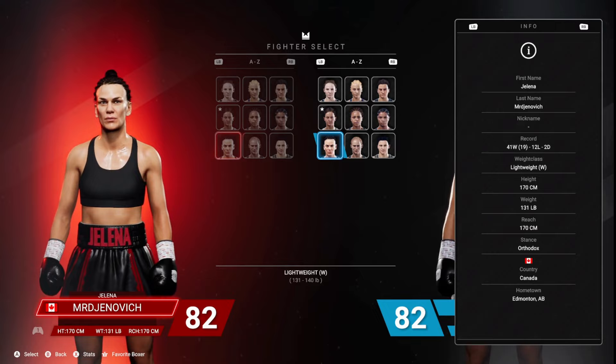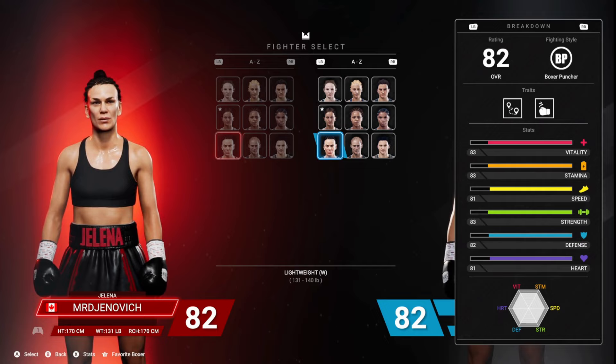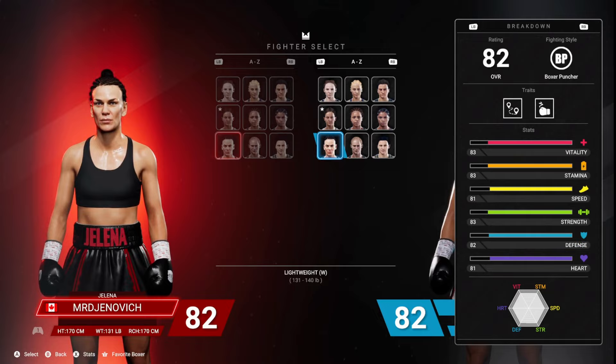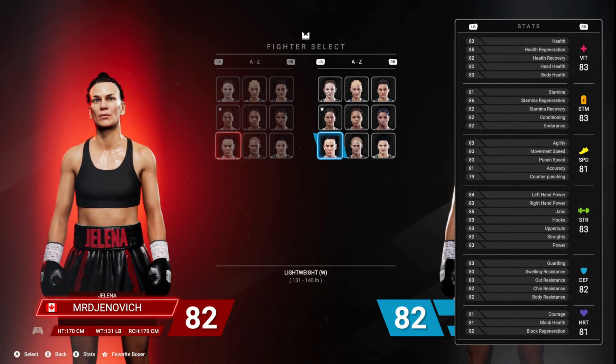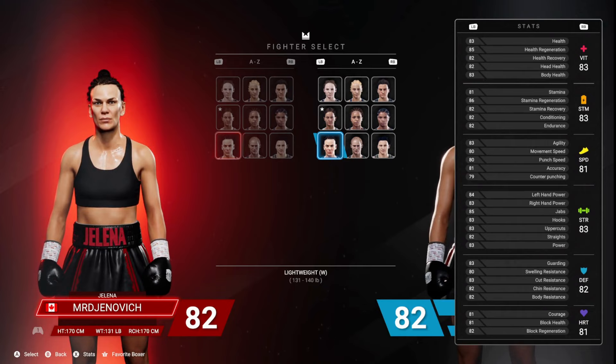Jelena Mergenovich — her height and reach are in the middle of the pack, so there's nothing that really stands out there. When you go to her breakdown, you see her rating is 82 overall. When you start breaking down her stats — vitality, stamina, speed, strength, defense, and heart — if you're a defensive player, you do not really want to choose Jelena Mergenovich. She's really weak when it comes to defense and heart; she's at the bottom tier. She's also pretty much at the bottom tier when it comes to speed, and in the middle of the road with strength and stamina.